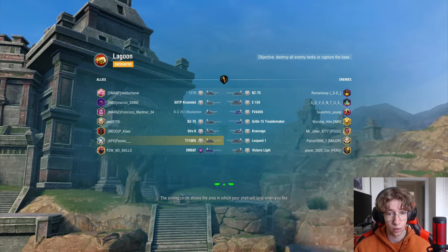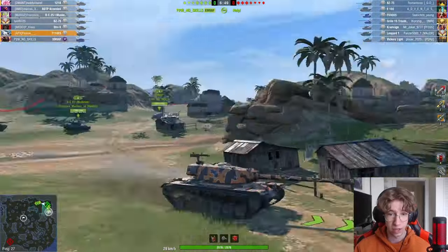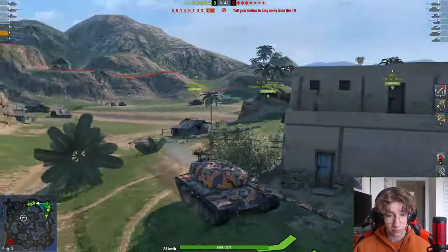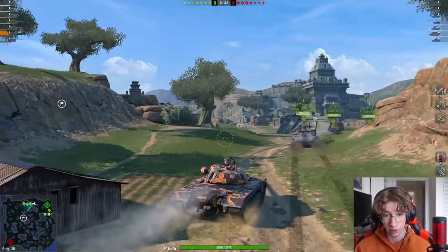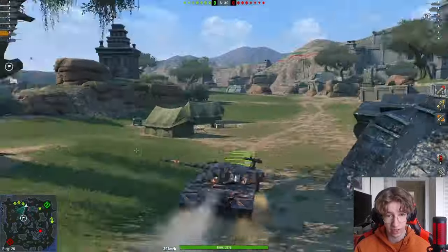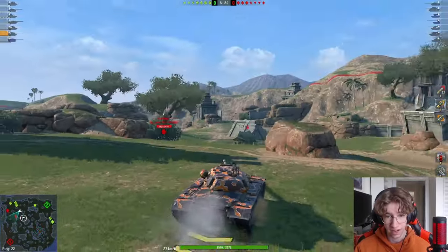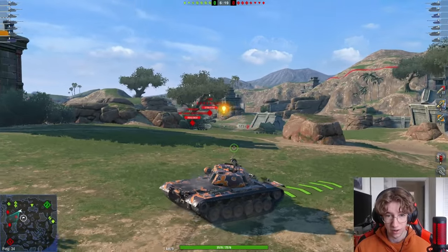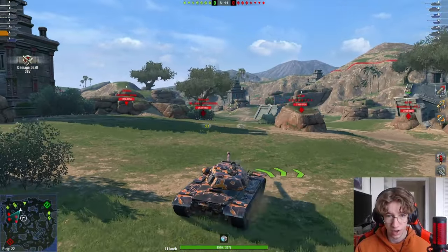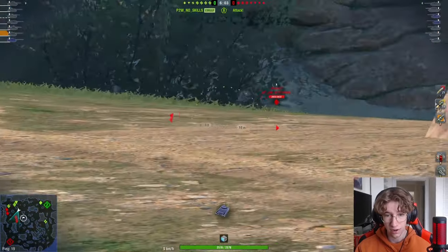The turret armor is insane and you shouldn't have to worry too much about getting penned easily. We're on Lagoon for this battle and I'm going to be going heavy side to support my heavies. I'll basically head straight for the first hull-down spot I see — the mid here. I love playing this tank at this mid spot because it's exceptionally good at holding. We see we have a Cron up against us, which is a very, very good hull-down tank. But this thing is way more well-rounded than the Cron, so I'm not too worried. We can pretty much butter right through tanks like this E100 as well.